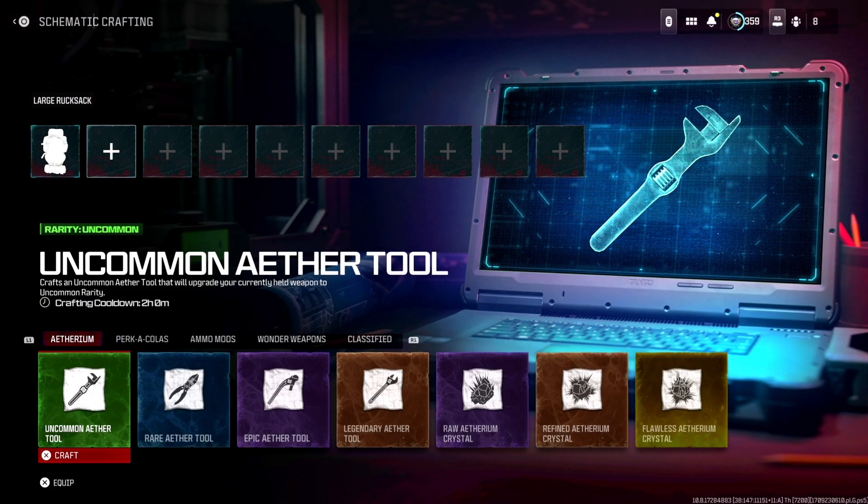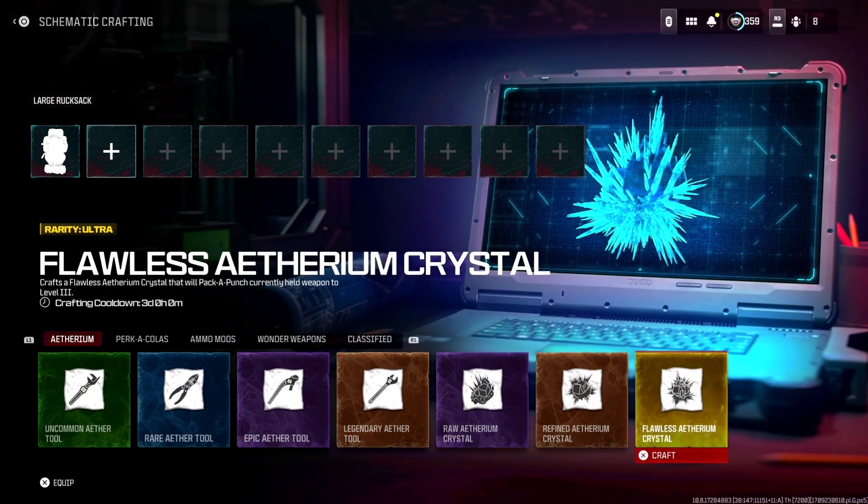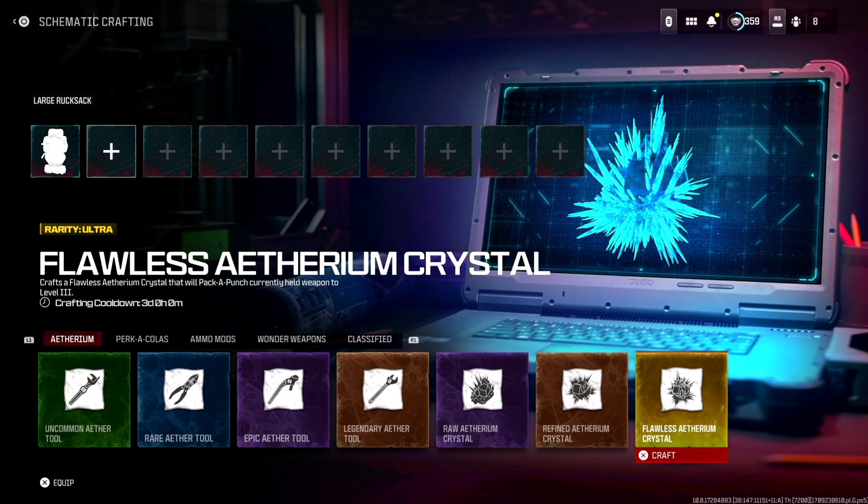Shoutout to Dan Days Gaming channel, link is in the description. First thing you do is go to the schematic you want to craft, then disconnect your Wi-Fi and immediately click on that schematic. You'll start seeing a red line under the word 'crystal'.